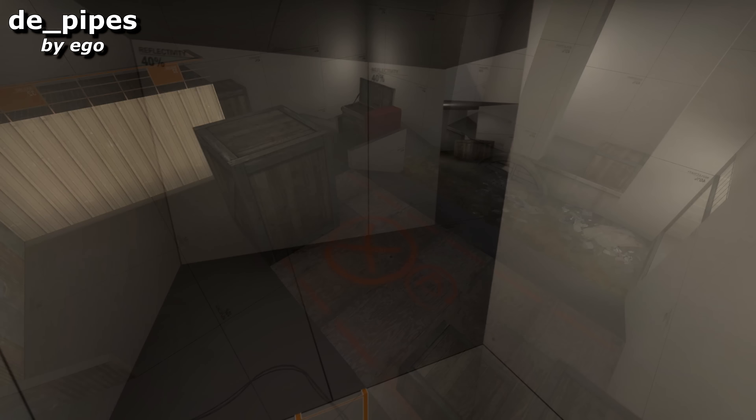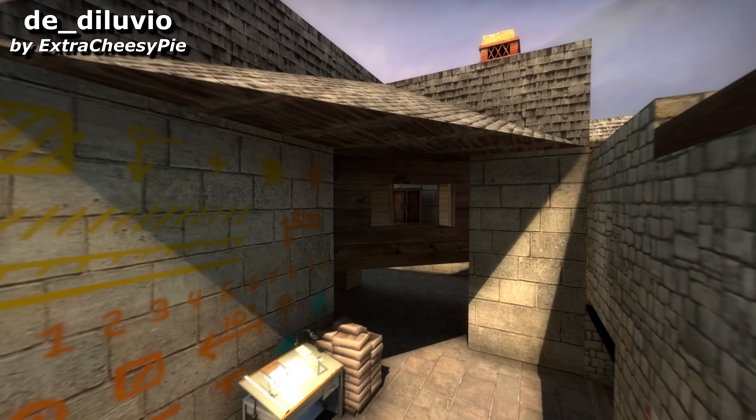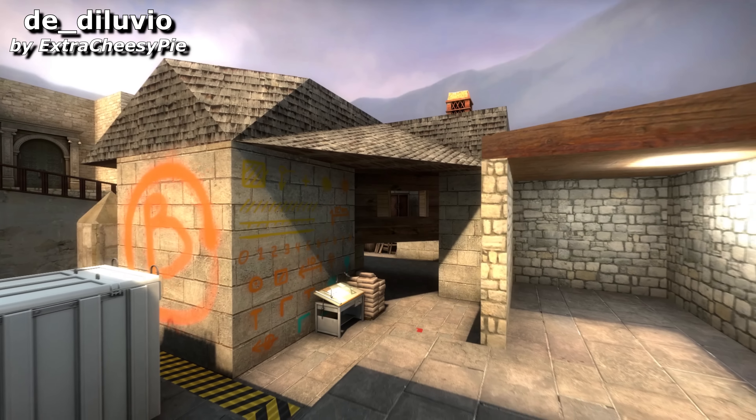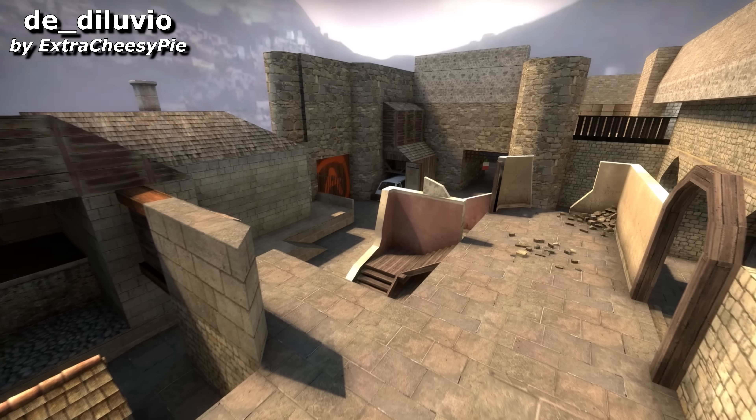Diluvio has fast-paced gameplay and a surprising amount of detail in some places. I really enjoyed the rounds I played on this map, even when just up against bots, which is always a head start when you're playtesting a map. What it needs now is testing with real people and a more consistent art direction to bring this level together better and to make it easier to spot players. At the moment it's a fascinating thing to look around, but it looks a bit like an art project. This map was originally submitted for a mapping competition, and regardless of the outcome, I hope that Extra Cheesy Pie continues to work on it, since I believe that if he puts his mind to it, he could make this map look and play beautifully.